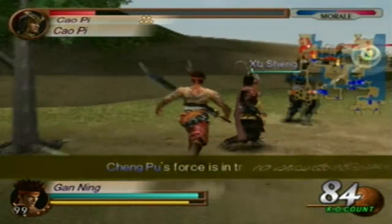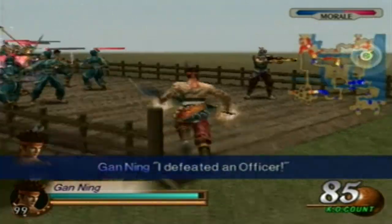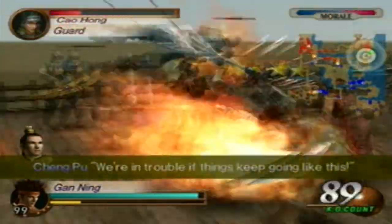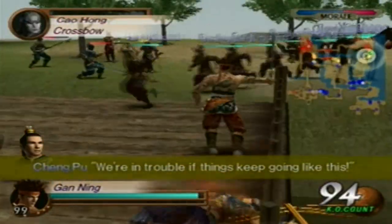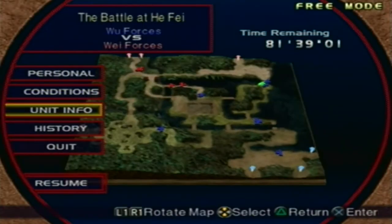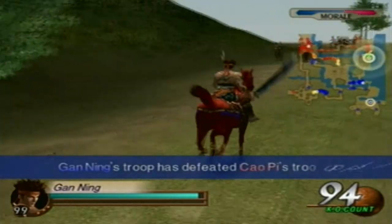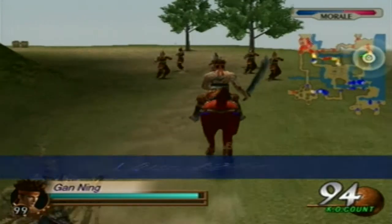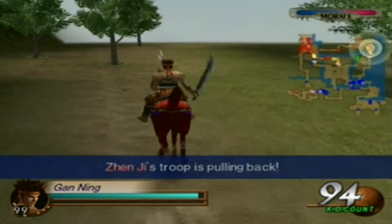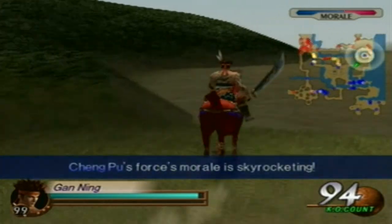I'm not going to worry about Zenji at the moment, because once we defeat Cao Pi, she'll retreat. Now all we have left is Xu Huang, Cao Zhang, and Cao Cao. We also have Jia Xu and Xu Zhu as sub-generals. We could also trigger that cutscene where Sun Quan jumps over the bridge, but we don't have to since that's not an objective.